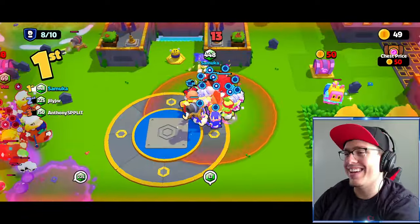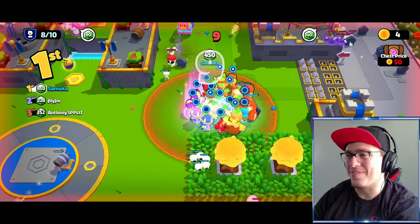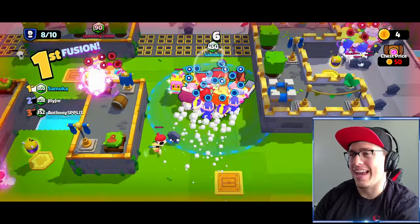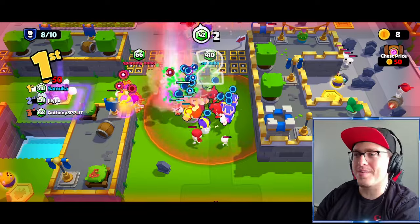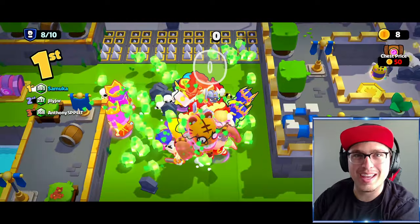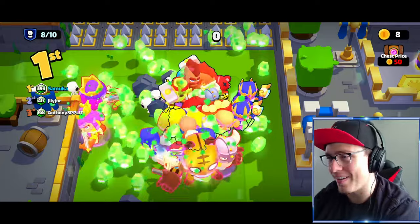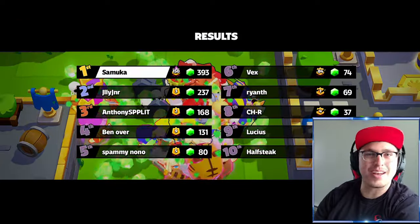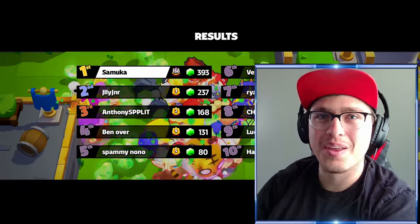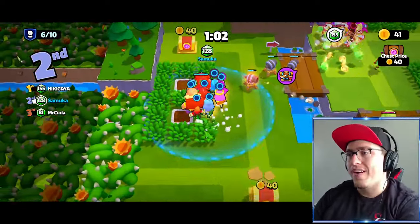I wanted to show this moment — I got cocky and went to fight in PvP and it didn't work out. Look, I have like 474 gems and I lost it all — it brought me all the way down to 390 because I tried to fight in PvP. So we dropped from 474 down to 390, but it was still a huge game with the Traitor.